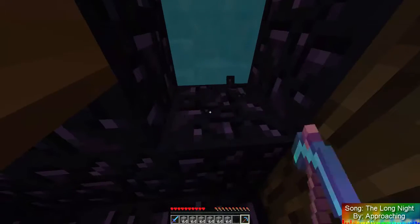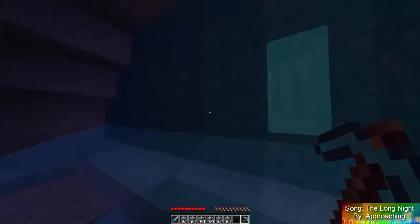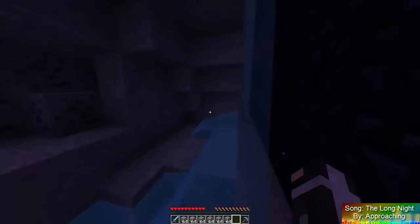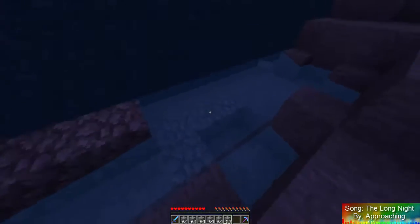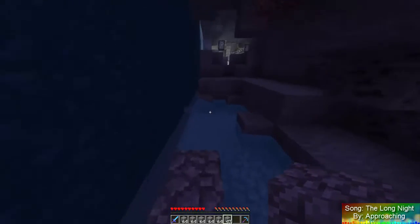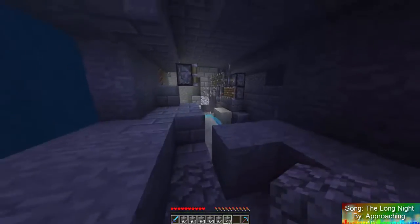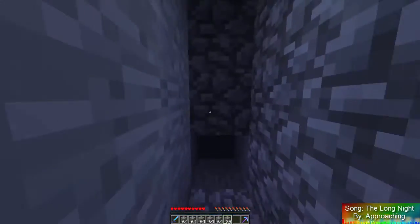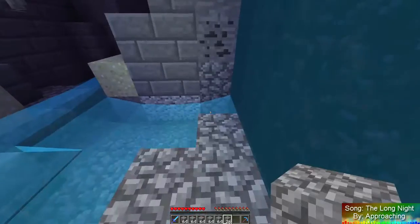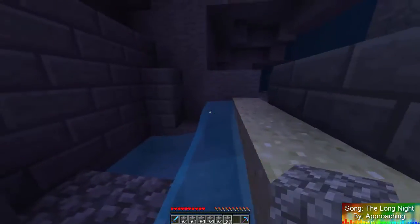I'll basically show you where they raided us from. The way they did it was kind of weird and I've never seen anyone do it like this before. They used sea eggs. What happened is they were able to get down to our sugarcane farm, and as you can see right here, they basically sea egged all the way through it. We're not gonna leave any spots left on this side.